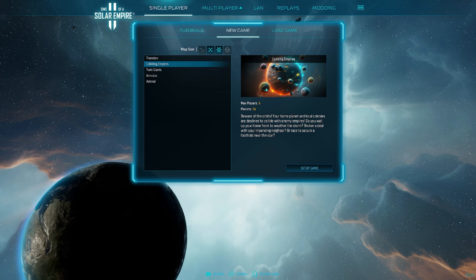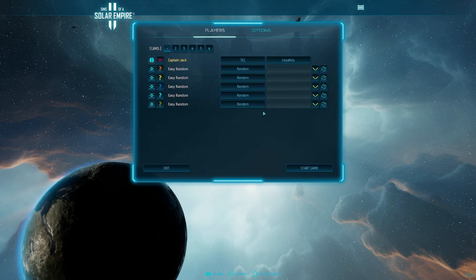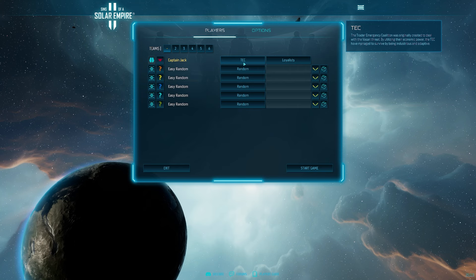They move, a bit like how planets in the current solar system do. Obviously Earth is not always in the same place — it will move around the Sun. Here in Sins 2, the same thing happens. So you have to think about tactics: do you wall up your home fleet to weather the storm, broker a deal with an impending naval, or race to secure a foothold near the star?